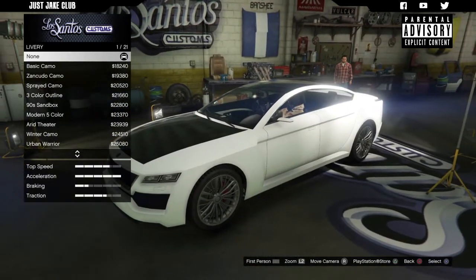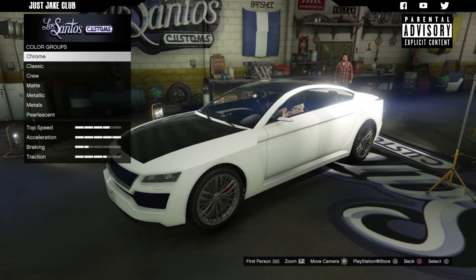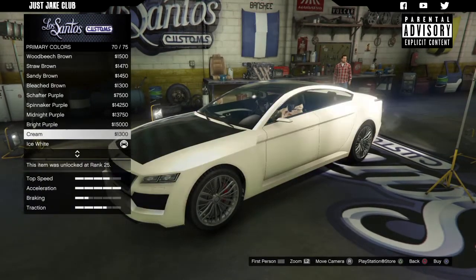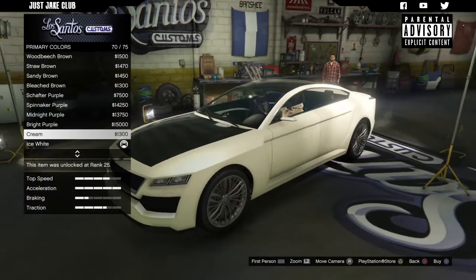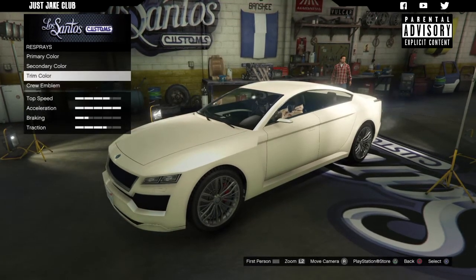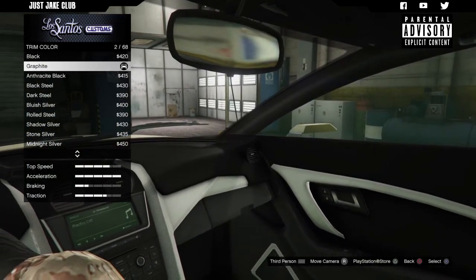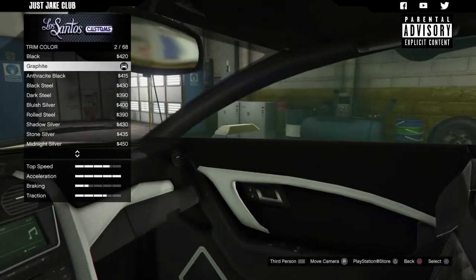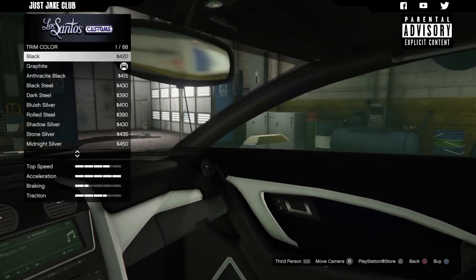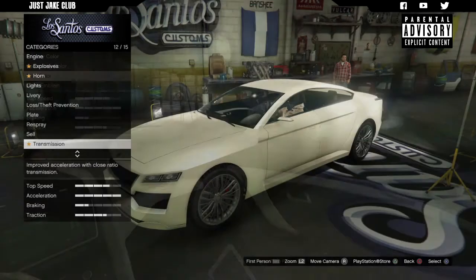I'm really disappointed with the customization and definitely the price — it's too overpriced. Moving on to the respray: I'm going to go metallic. Cream actually looks quite nice, so I'll go metallic cream for the primary color and also metallic cream for the secondary. We do get the option to change the trim color — the interior of this vehicle is actually really nice. I'll leave the trim in graphite.